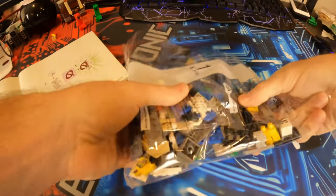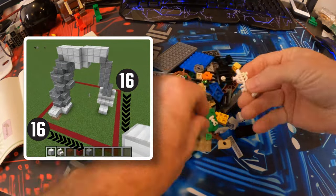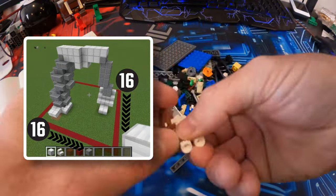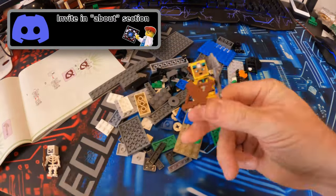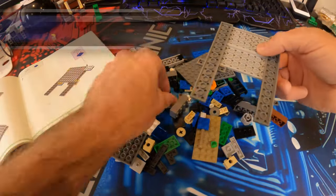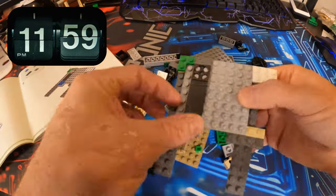First thing you do is either build a 16 by 16 chunk or select a 16 by 16 piece of a world in Minecraft, screenshot it from several angles, then submit it to my Discord server. Try to keep it simple. The cutoff is on January 31st at 11:59 p.m. Eastern Standard Time.